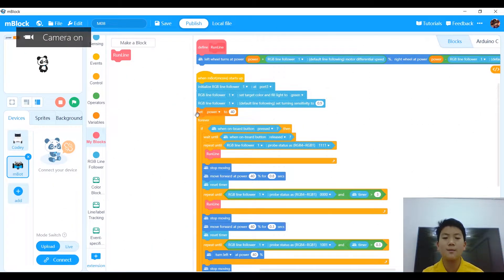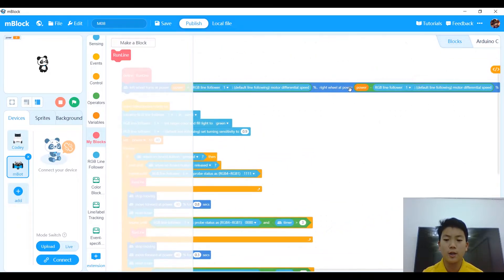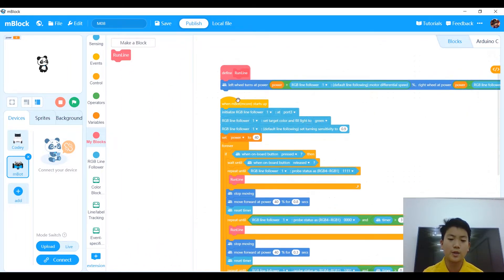Now we're at the coding section for my M08. First of all, we're going to have the mandatory block which is run line. We define run line as: left wheel turn at power plus motor differential speed, and right wheel turn at power minus motor differential speed. When Mbot Mcore starts up, we initialize our RGB line follower at port 3.